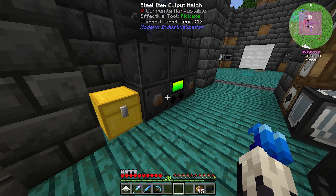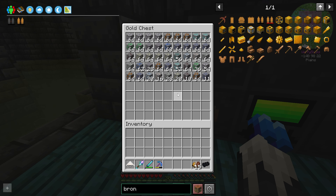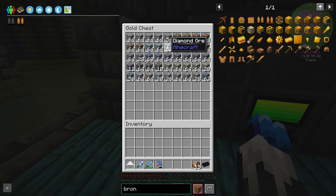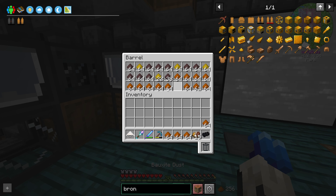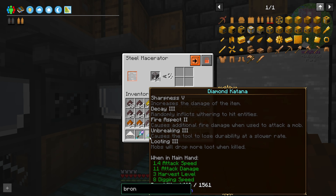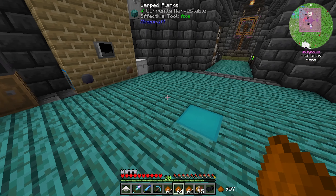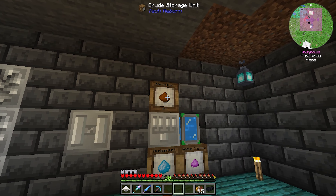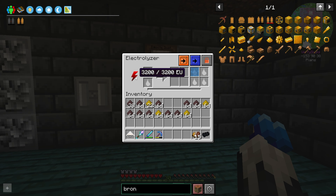One other thing I did - that took the entire previous episode - was change this over to an electric quarry, and it's absolutely absurd. Look at all these diamonds, emeralds, lead over here. We've pretty much gotten rid of our resource problems. I'm gonna clear all this out and bring this down to make a ton of aluminum.